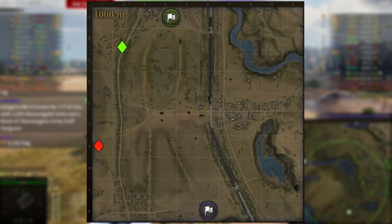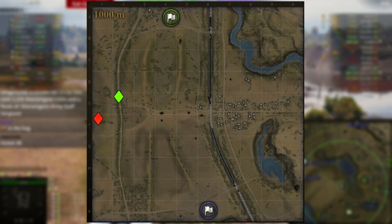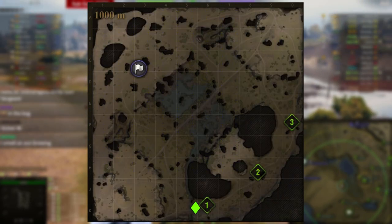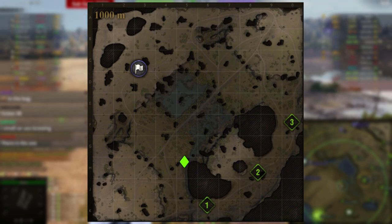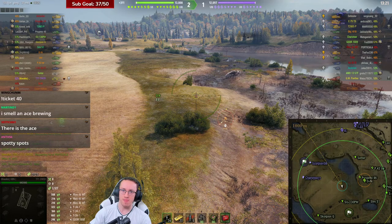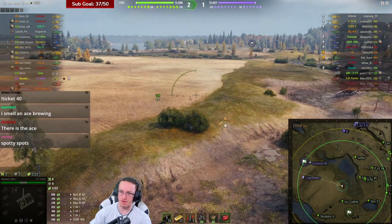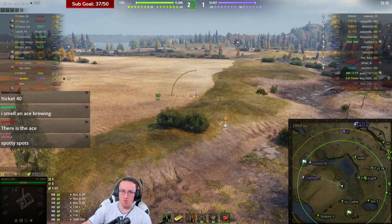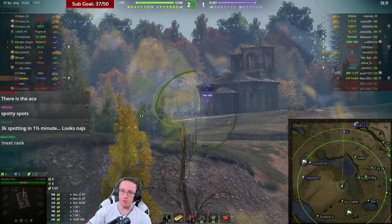These are plays like going low in the bush line on Park or Prokhorovka to catch enemy light tanks going high, or going here on Karelia Assault to extend a view into the swamp. If the enemy light tanks are particularly bad, they're likely to get themselves killed with overly aggressive play, leaving the remainder of the game open to you to exploit.